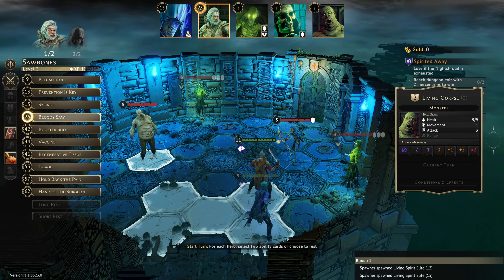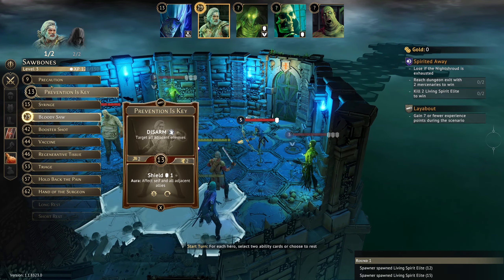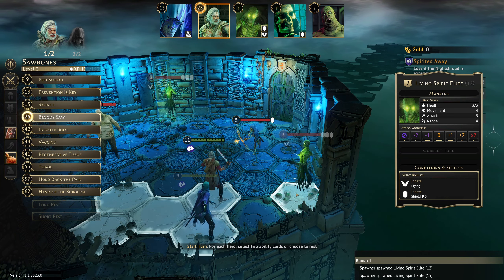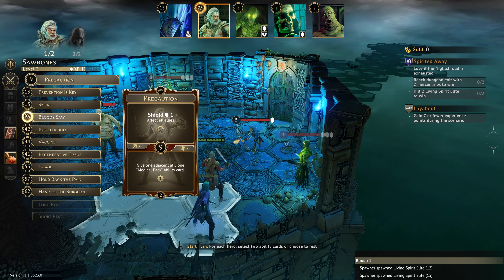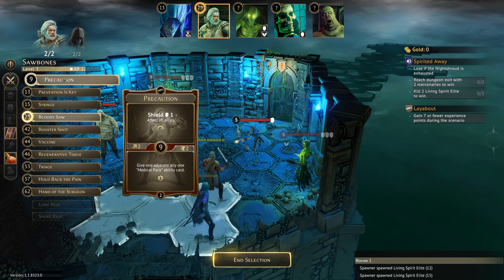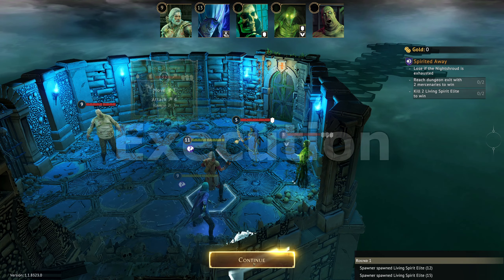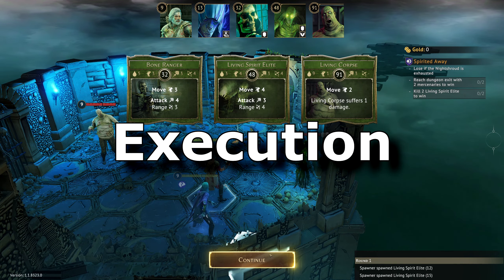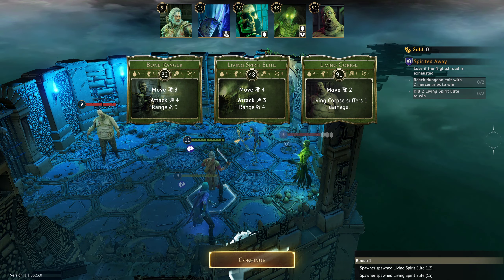The following turn we'll kill one of them with our ability. Over on the Sawbones we want to get the wound on the living corpse as quickly as possible, maybe going in with Precaution and Bloody Sore and just doing it quickly. The living corpse is just going to gradually kill itself. The bone ranger is going to be a problem though — that's a lot of damage he's putting out.